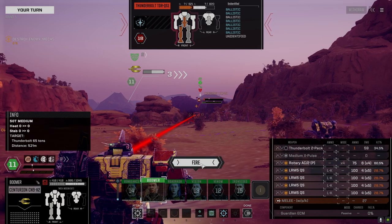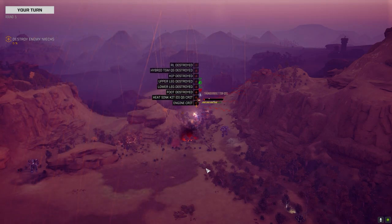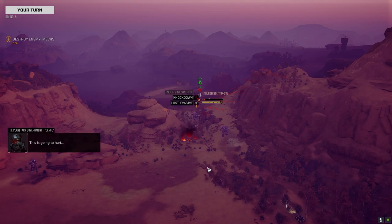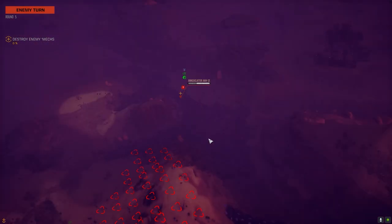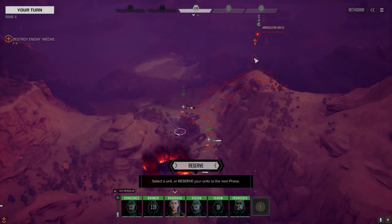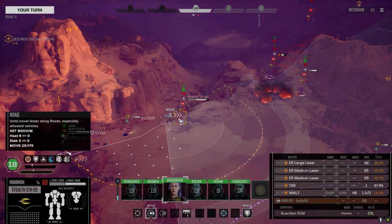Let's go with four. We got the leg finally — good damage — there's the knockdown! It looked like he took a pilot injury there — maybe he resisted it. An Annihilator's moving down. It's the 1E so I don't think it's the super tough variant.